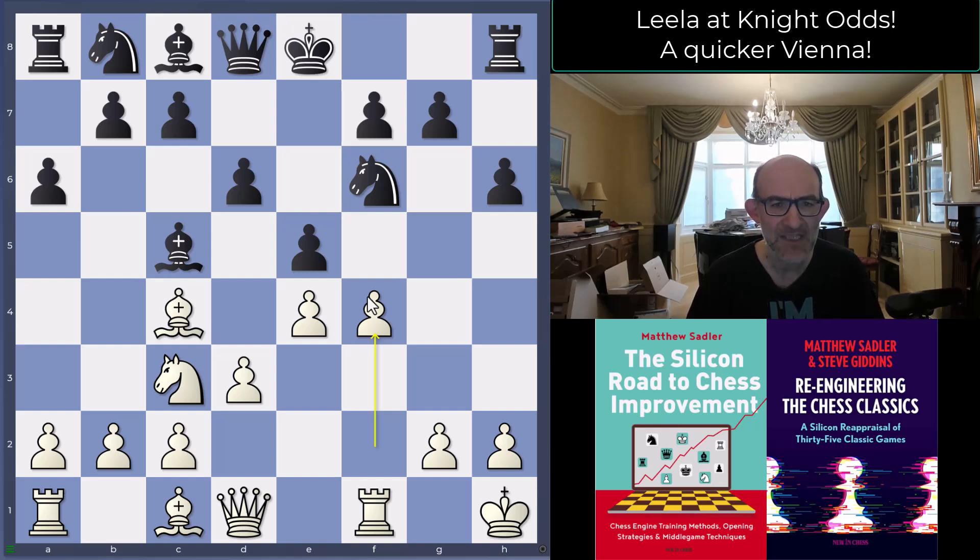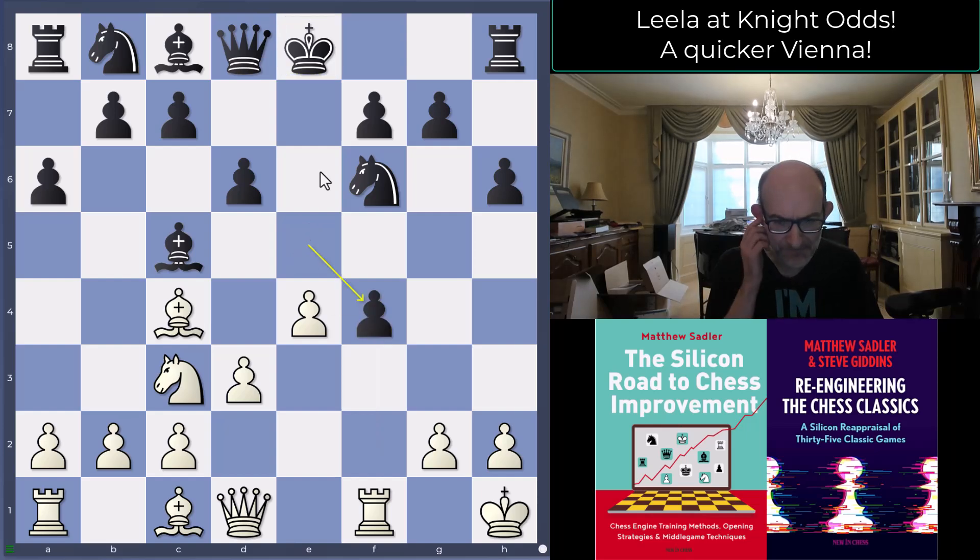The engines are keen on playing Bishop e6 as soon as possible. What they're trying to do is avoid committing the king to the kingside, playing moves like Bishop b6 to exchange off some pieces, even at the cost of some pawn structure weaknesses. What Black actually did was play e takes f4, and Leela replied with d4.